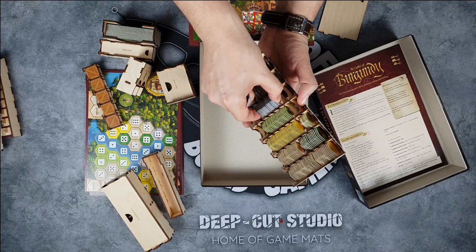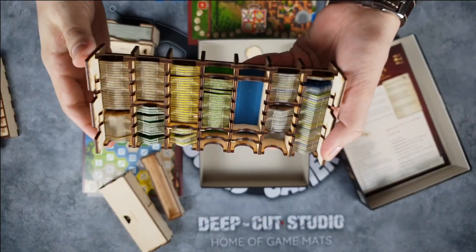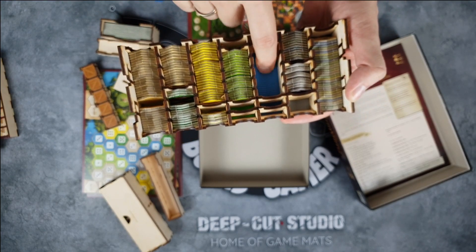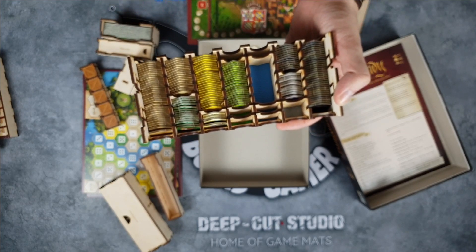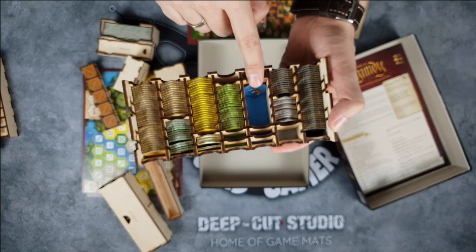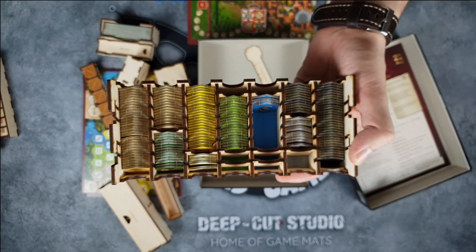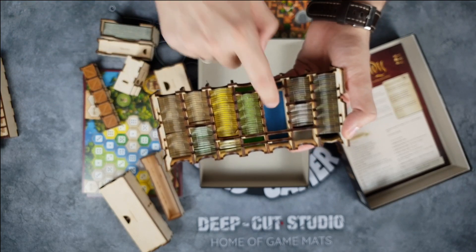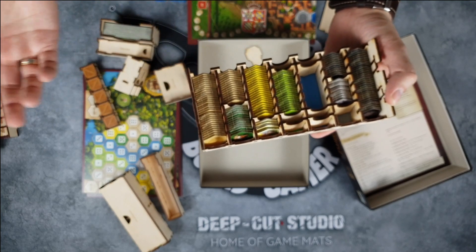Let me zoom in so you can see this better. Inside are specially designed 3D-printed layouts — holders — designed just for this insert. What they do is hold all the tokens in position so they don't slide. If you just put them in like so, they will stand here and not slide anywhere. Everything is also color coded — blue tokens go here, black tokens go here, yellow here, green — and so on. That's how the hex storage works.